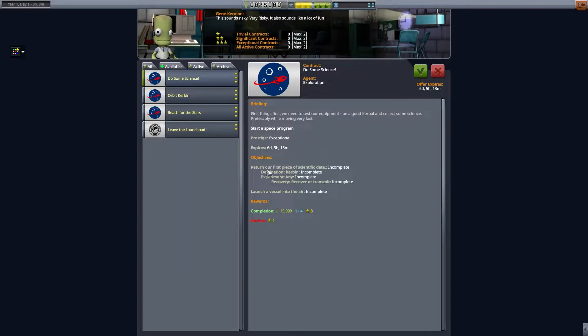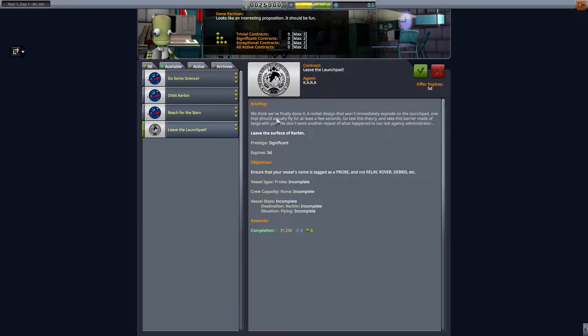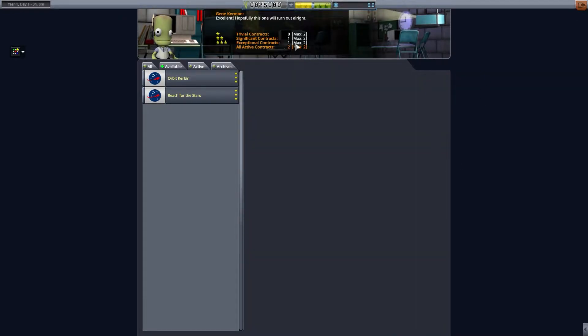Do some science — launch a vessel into the air and recover or transmit any science. Can do that. Orbit Kerbin — probably can't do that yet because I haven't unlocked any parts. Suborbital Trajectory Kerbin — that's easier than Orbit, but still probably can't do it quite right yet. Leave the Launch Pad — well, if we're going to fly to do science, we're certainly going to leave the Launch Pad in that process. So those two contracts synergize with each other. We'll take them both, which is the max — we can only take two right now until we upgrade Mission Control.